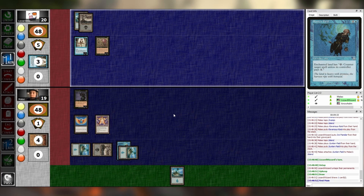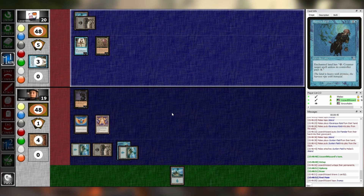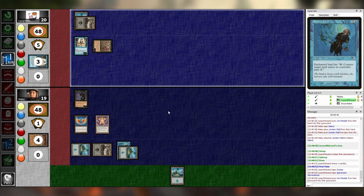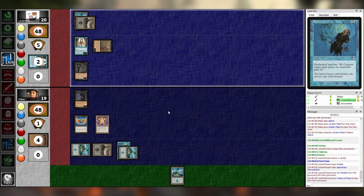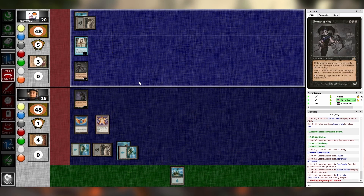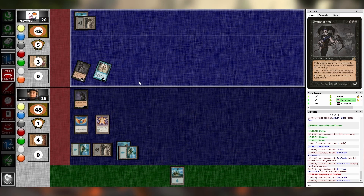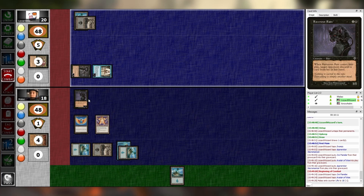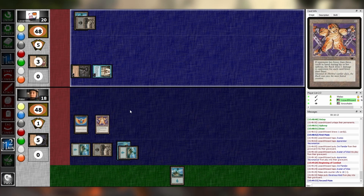Untap, upkeep, draw. I'm going to tap Swamp, tap and sacrifice Apprentice Necromancer — Avatar of Woe enters. You didn't pull out the Owl Familiar? I almost thought about it, but I didn't. Going to combat, swing at you with everything. I'll block Avatar of Woe with my Ravenous Rats and take one. Main two — play this Gemstone Mine, three mining counters.